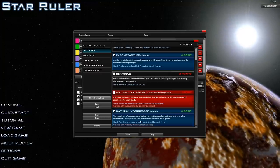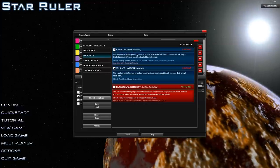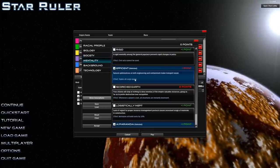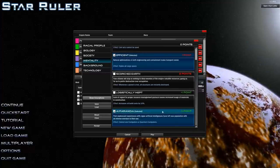Naturally depressed - doubles the amount of luxuries consumed by populations. Society is capitalism: increased mining rate, slave labor, increased labor rate. Mentality: triple efficient, triple cargo hold, and AI paranoia.